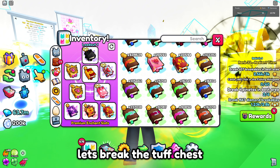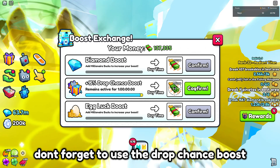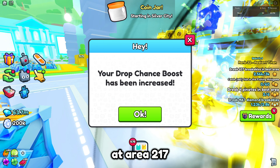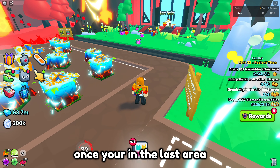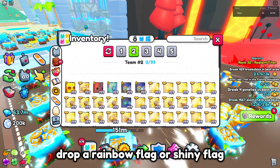Also, if you're free to play, don't forget to use the drop chance boost at area 217. Once you're in the last area, drop a rainbow flag or shiny flag — it's up to you.